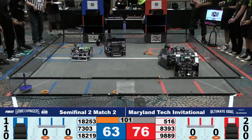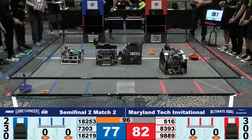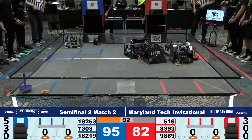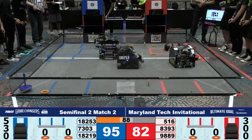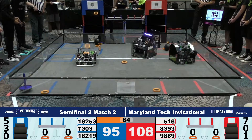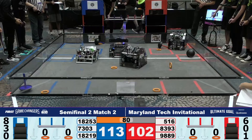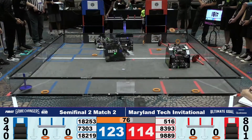It looks like we've got some strong defense being played on the right side of the field between 18253 and 9889. You'll notice that 18253 is trying to score in the middle goal on the right side, because that allows them to play more defense. However, 8393 is shooting into that top goal as well from a different part. Some robots have to be aligned very specifically to land in these top goals, but other robots have a rotational top section that allows them to shoot from pretty much anywhere in the back half of the field.